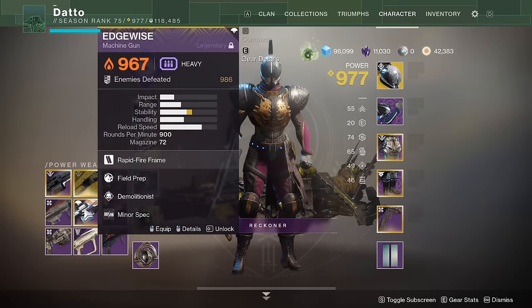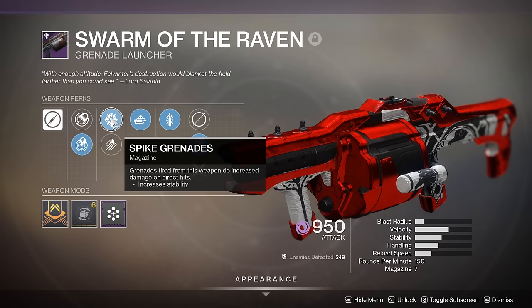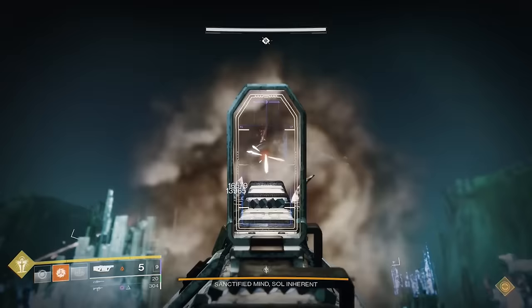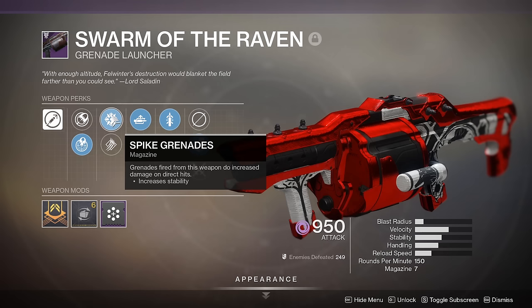Grenade launchers are all about damage per shot in PvE along with rate of fire. We want perks that increase the damage of our shots without needing to stack it up first, so that means we're mainly looking for Spike Grenades. As discussed in the damage video for Garden of Salvation, the holy grail for grenade launchers in the power slot would be Spike Grenades, Autoloading, and Full Court — which can only come on Doomsday, which drops from Reckoning, so good luck with that. Otherwise, in order of priority: Spike Grenades is most important, then Autoloading, then Full Court if we're talking about pure DPS. Everything else is pretty situational or average.